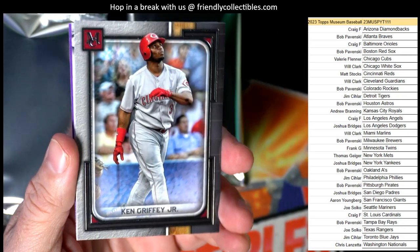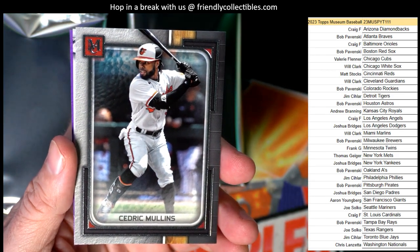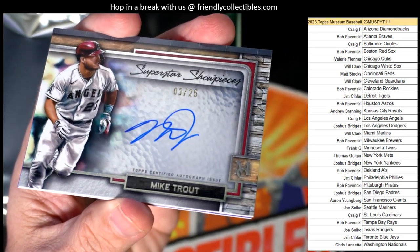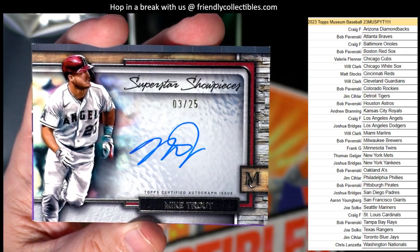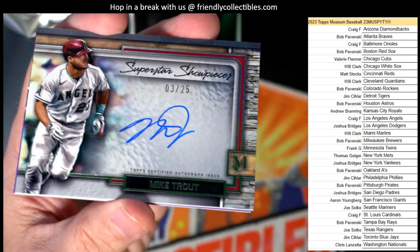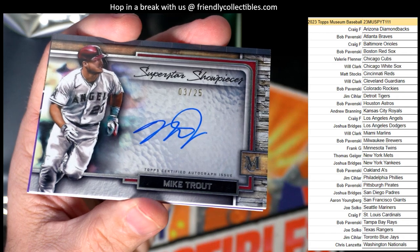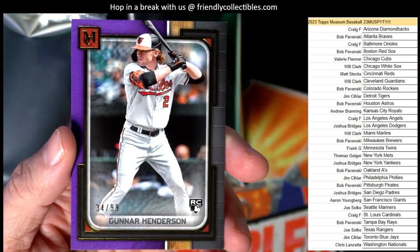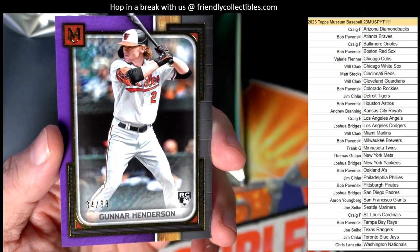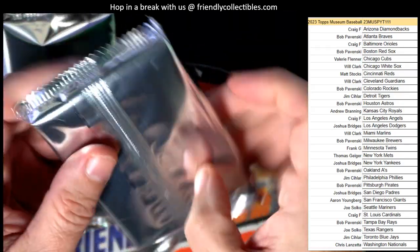Craig, you got that Ken Griffey Jr. Cincinnati Reds going out to Matt. Got a Cedric Mullins going out to Craig. And we got an auto right here — Mike Trout auto! Look at that, three of 25. Wow! Craig F with the Angels — nice pull Craig! Mike Trout numbered to 25 auto, that's fantastic. Then Craig also got the Gunner Henderson numbered to 99 purple parallel rookie card, 34 of 99. Wow, Craig starting out the box huge!